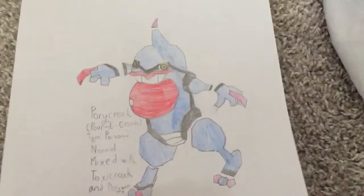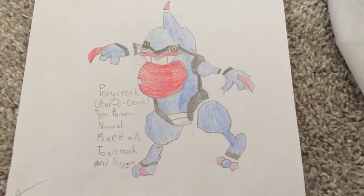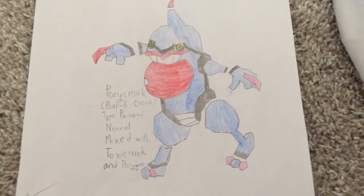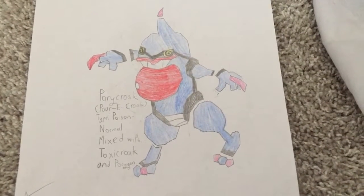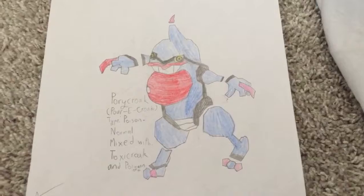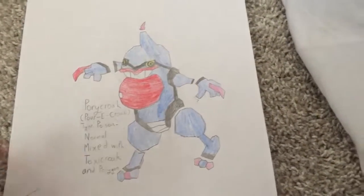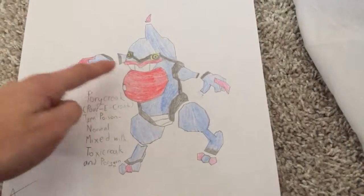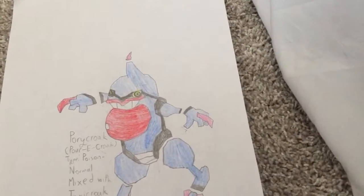Last one — it is Porycroak, and it is a Poison Normal type, mixed with Toxicroak and Porygon. This one I would actually want on my team, because if it's Poison and Normal type and it's kind of detached, it could just stretch its arm out and poison you.